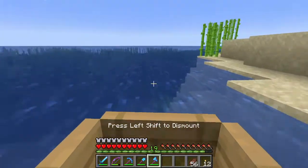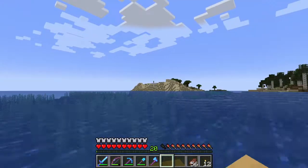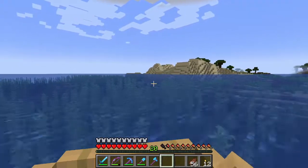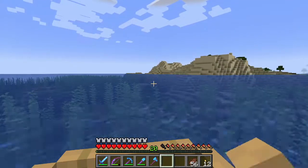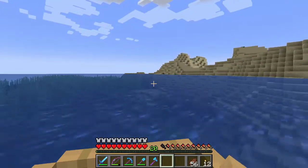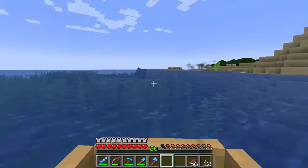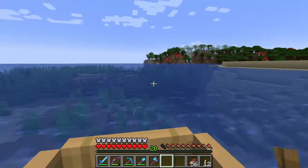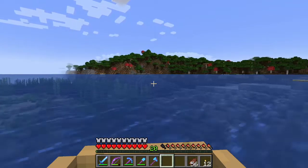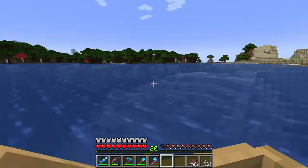I was so hopeful that this was a desert but it isn't — it's just another beach. I'm so upset. Like, what do I have to do to find a desert? There are so many dark oak forests, so many birch forests, so many jungles. Is this the same for everyone's 1.18 world or is it just me?